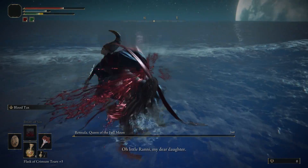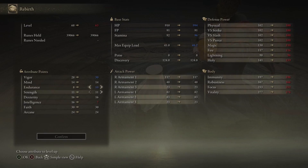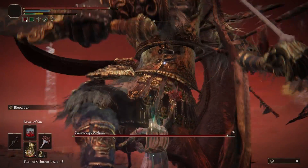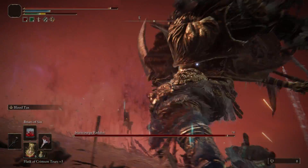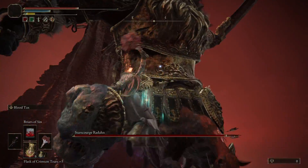After beating Rennala I went and grabbed a larval tear so I could redistribute some of my stats. I had several levels invested into intelligence which was necessary for the first staff use but not for my new ones. So all the levels in intelligence can be put into other stats like vigor, faith, and arcane. Once that was done I smacked around Greyoll for some runes and went to Radahn. Radahn took me about five attempts.